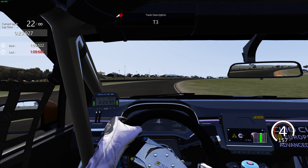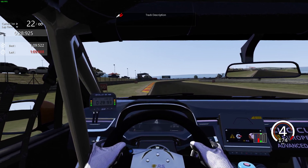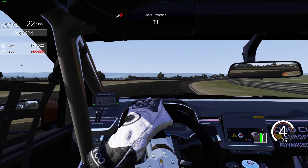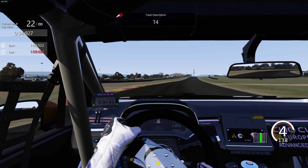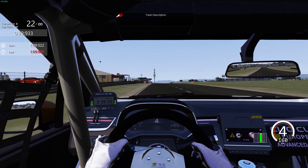Clip T3 nice and tightly as well, then changing the car over to the other side of the track. Brake just by the red and yellow kerbs, get the car turned in and get a good exit.